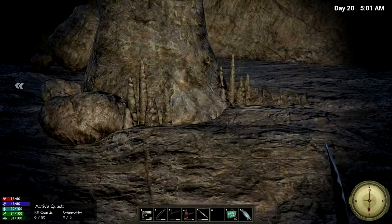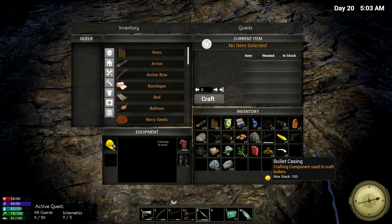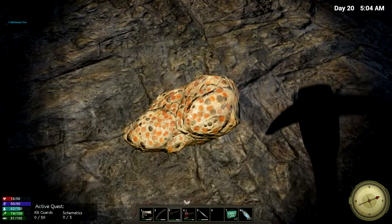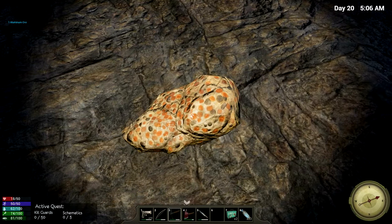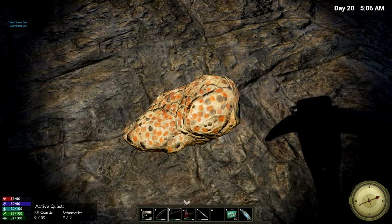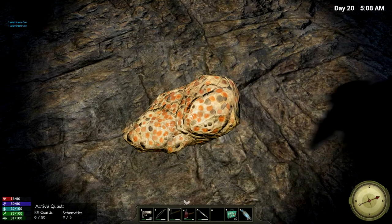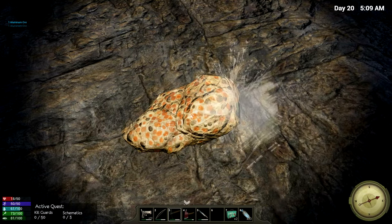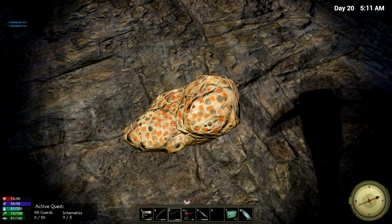I actually went back and wandered around seeing if I could find a different cave. I think this is the same cave as the one we were in before. But look at that — there's actually already resources respawning. I've already gotten a lot of copper here, both copper and iron, but there's also aluminum! This is the first one I found. Yay! It's aluminum. Finally. I've just spent hours in this.